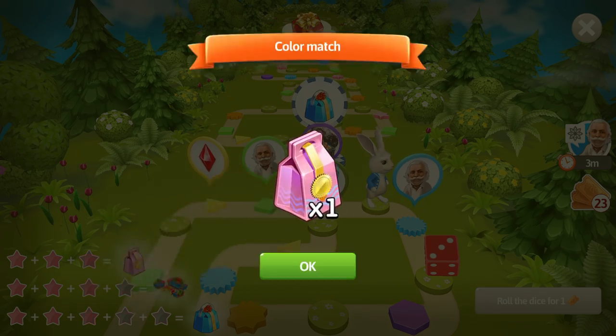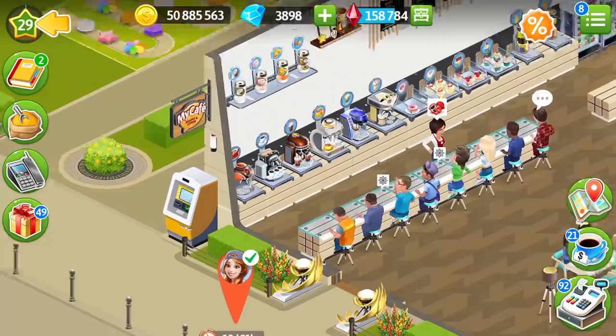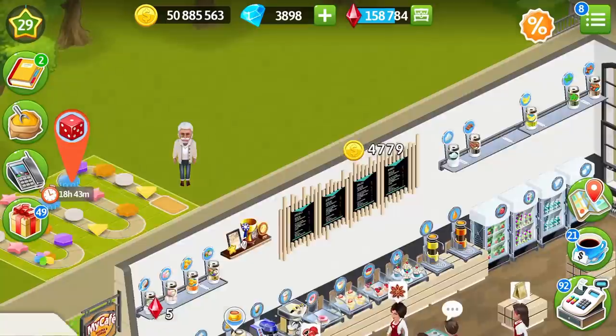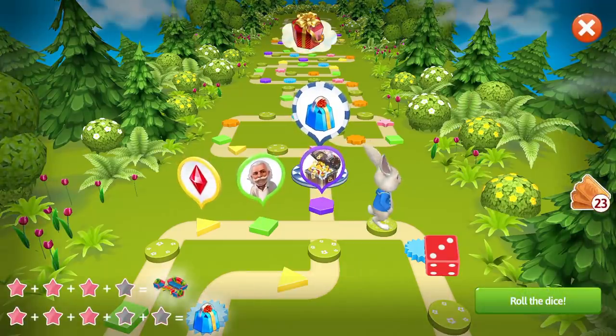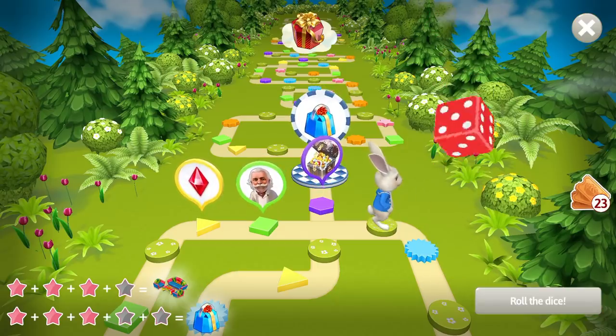I've got the three pink stars and I've got the pink gift! Let's make this tea for Liam — iced tea with tapioca pearls and milk. Here is your special order. This special order also counts toward your task to fulfill special orders with different spices. It's really nice when the game is combined with the festival tasks, so you can use it as well.